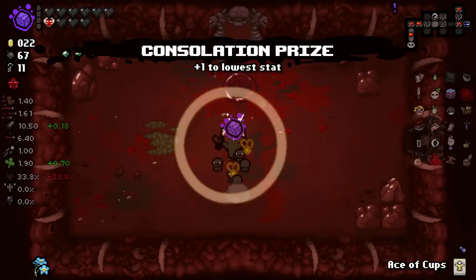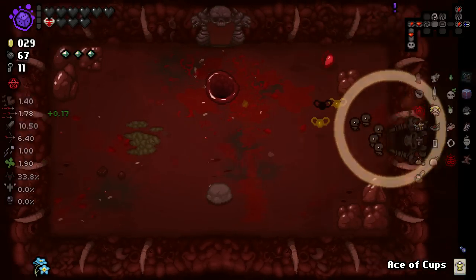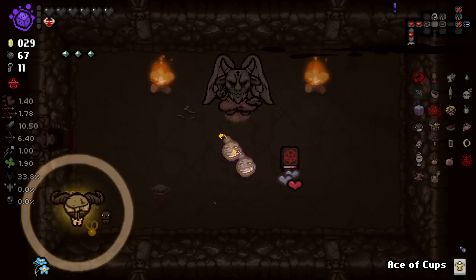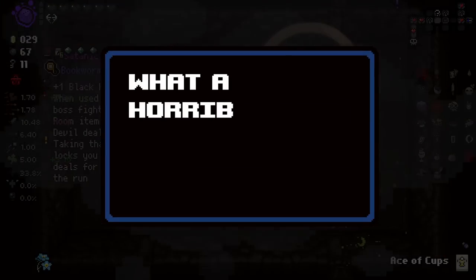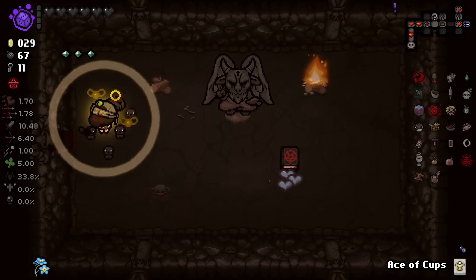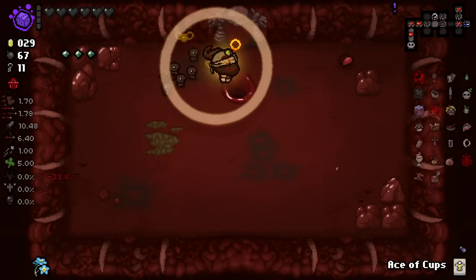We managed to build up our damage quite high already, as you can see. Whore of Babylon is actually a perfect take here — let's grab it. I'm going to just get rid of that bone heart to make sure Whore of Babylon is active. I think we're good to go. Let's continue onwards.